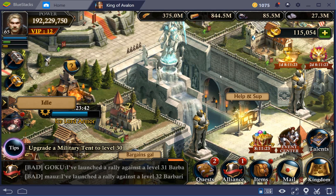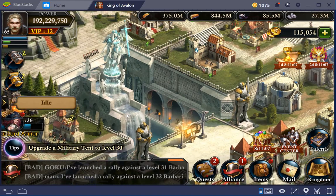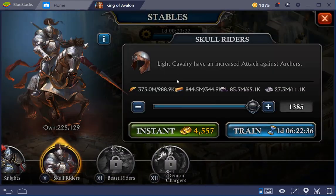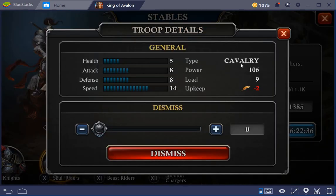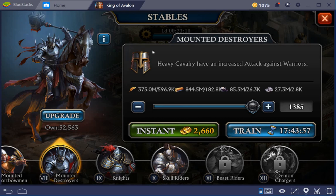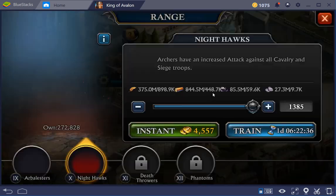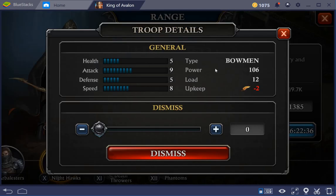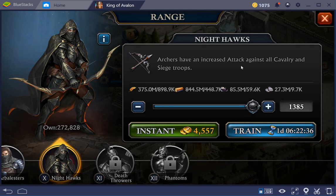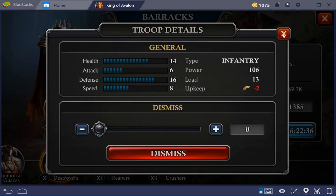When attacking your farms for food, there are a couple of things that are important. If you look at the standard troop load of your troops, the cavalry from the stables have a load that is quite low — I believe for both types of cavalry it's the same. But if you look at the ranged troops, the load is higher, and for the infantry it is also higher.